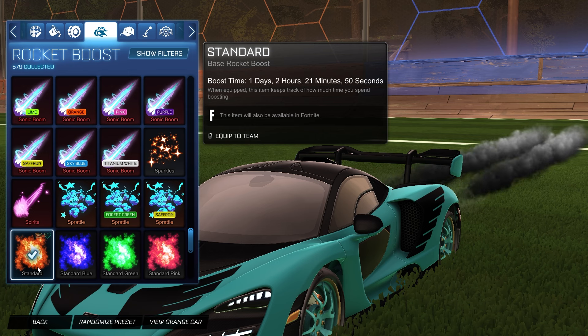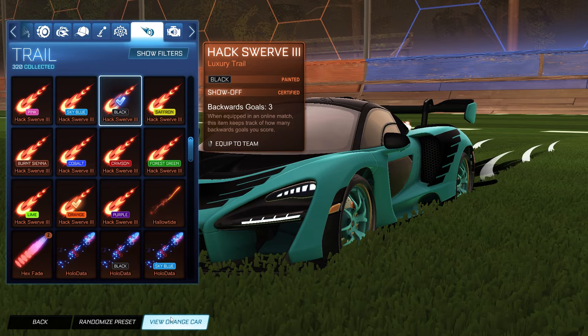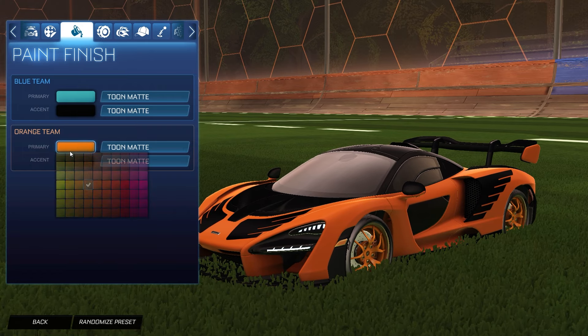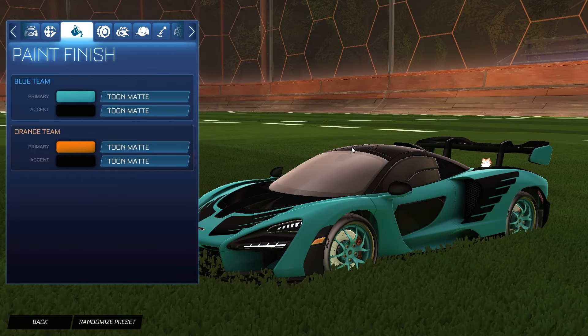No topper, no antenna, no goal explosion. For the trail it is the Hacks Swerve 3 painted black for the blue side, and the orange Hacks Swerve 3 for the orange side. That orange and black color combination looks absolutely fantastic — you can even make it a little bit brighter if you want to match that orange. This blue side with that beautiful teal color looks absolutely fantastic, and I always try to use it as much as possible when it looks good. This one is definitely no exception.